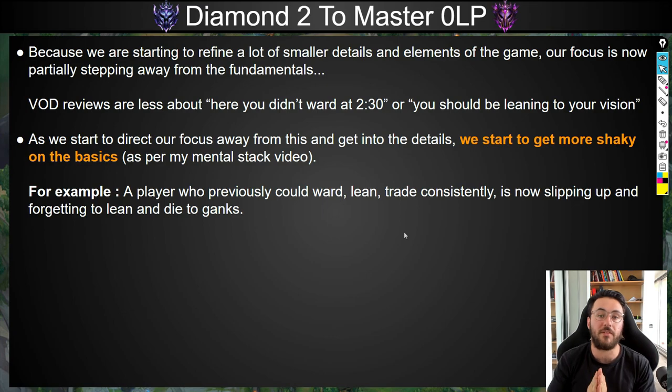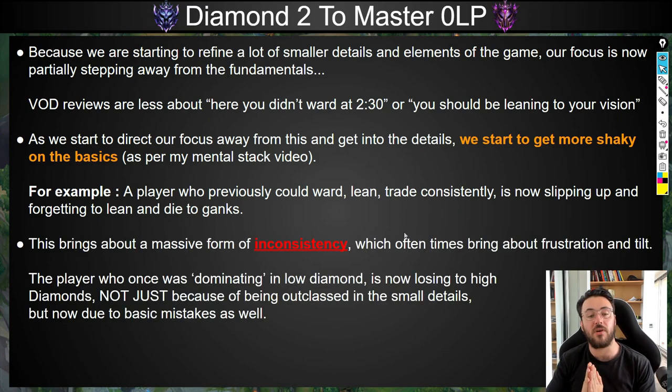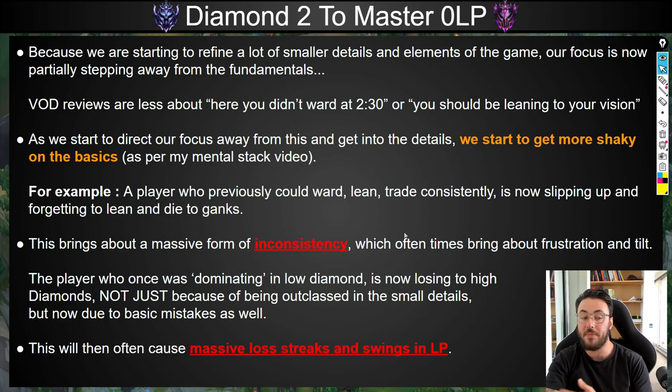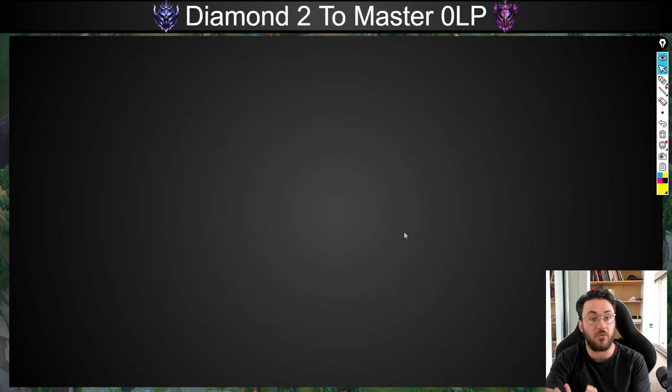For example, a player who could previously ward, lean, and trade consistently is now sometimes slipping up — forgetting to lean and dying to ganks. This actually brings about a massive form of inconsistency, which can often bring a lot of frustration and tilt. The player who was once dominating in low diamond is now losing to high diamonds, not just because they're being outclassed in the small details, but because they are now also making basic mistakes. It's a combination of both.